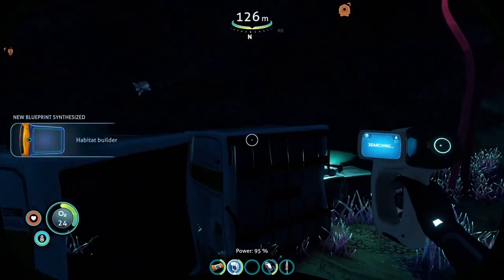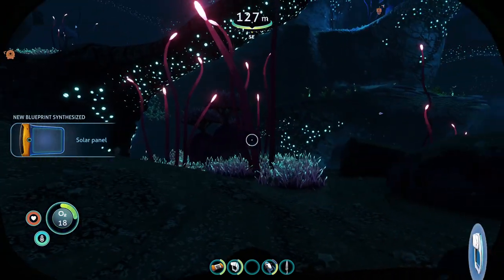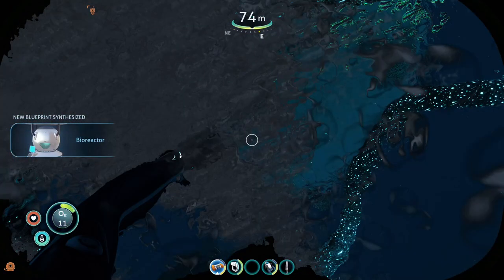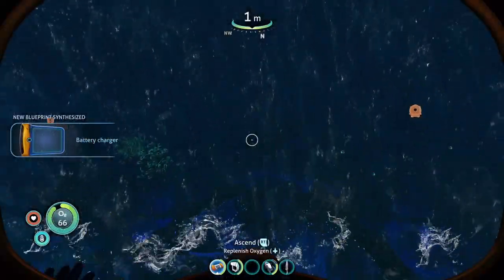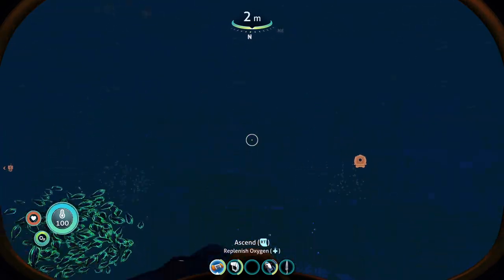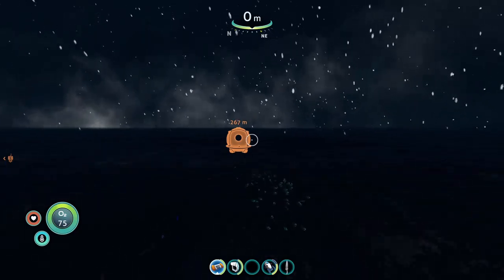Now we've got that, I'm going to quickly grab this as well. It's a high capacity tank — that's how you can get more breath once we go back to base and make one of those. But that's not the only location where you can find one. Do you need base building in these early stages? Probably not. By the time you've gone down to the Twisted Bridges and explored some of the story, I would say you maybe want to think about making a base when you go and discover some of the outposts, particularly Delta outpost.